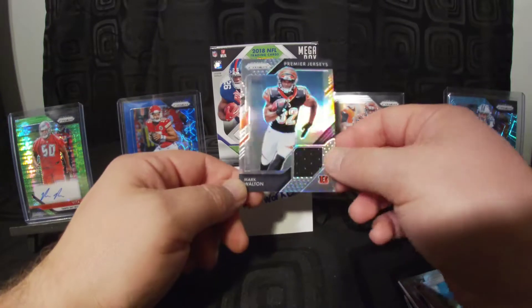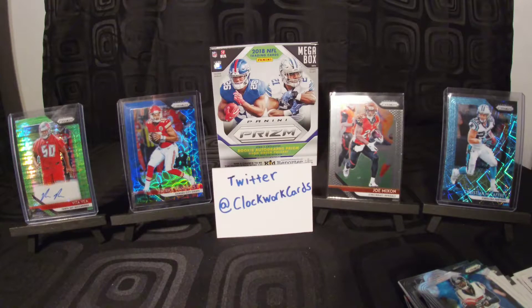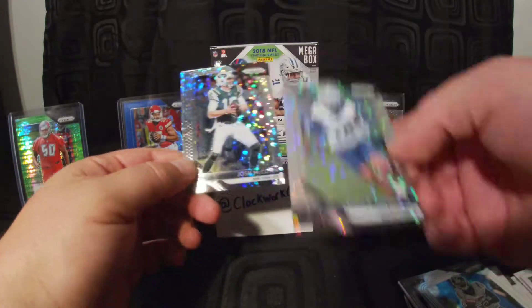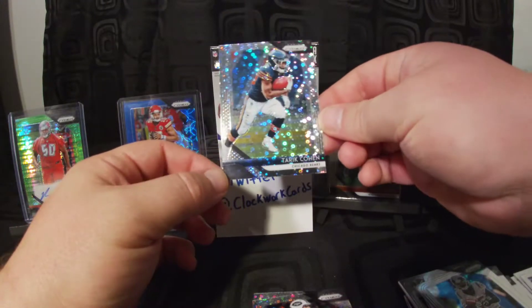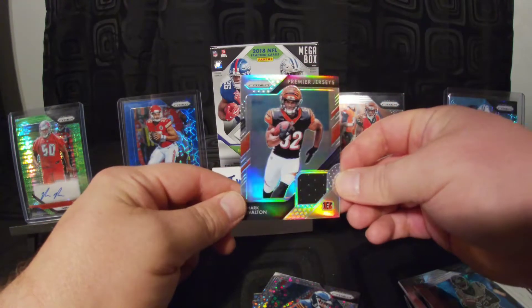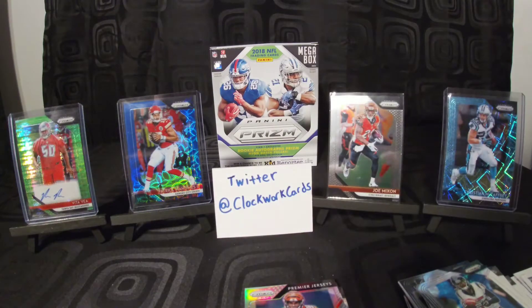Yeah, so that's that. Again, 20% off at Target — figured I'd buy a few, hopefully be able to break a few more here for you and get them posted. That's a quick break. Just to go through real quick: we got the Cedric Wilson disco, Josh McCown disco, the Tariq Cohen — the human joystick — disco, and the Mark Walton mem card. Hey, have a good evening everybody. Be excellent to each other, take care — I'll see you in the next video.